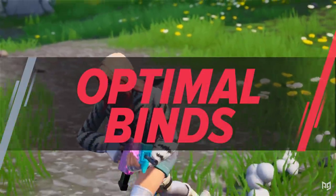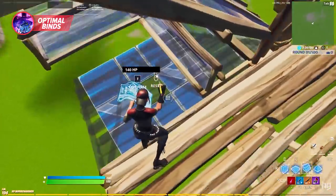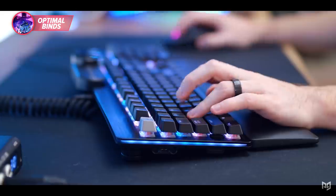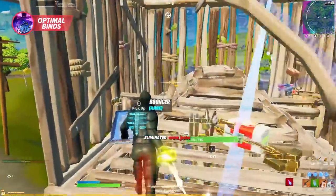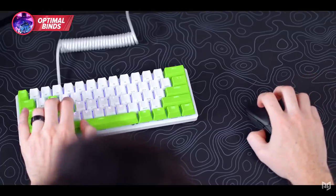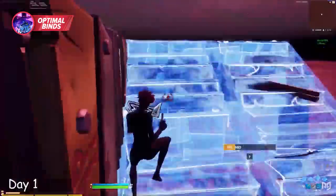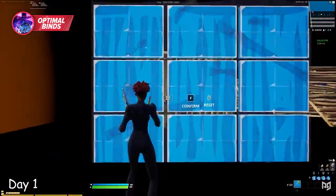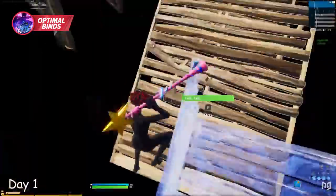Having keybinds that are absolutely perfect is something that almost every player misunderstands when they first start playing on keyboard and mouse. A lot of players tend to think that having keybinds that are close to one another, rather than keybinds that are just easy to press, is the way to go. But when keybinds are close together, you're likely using the same finger to press all of them, which seems easy at first but actually limits how you edit and move while building.